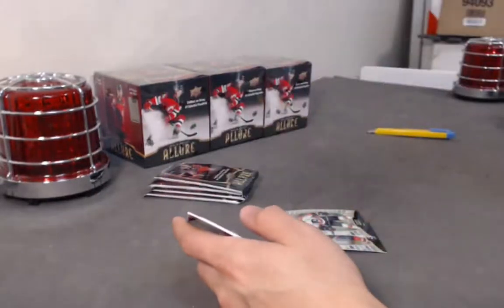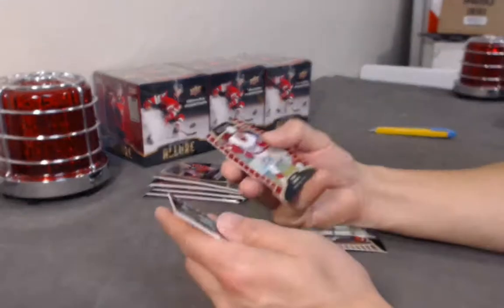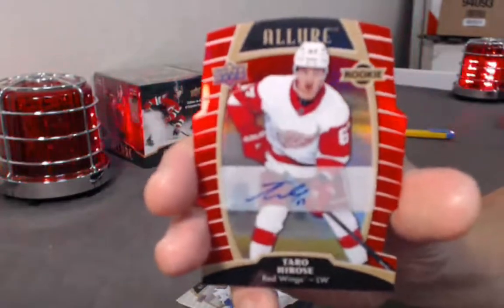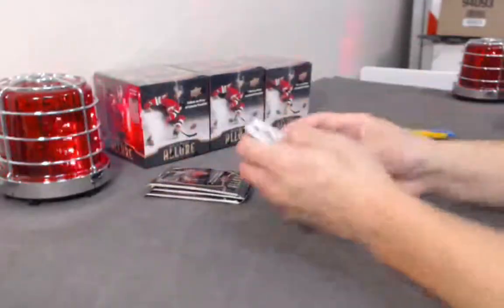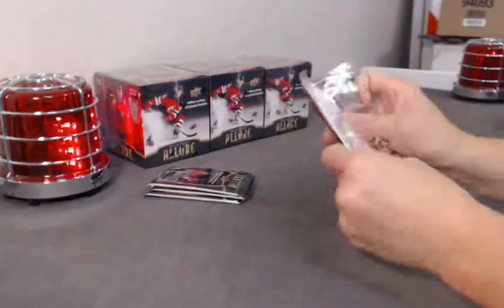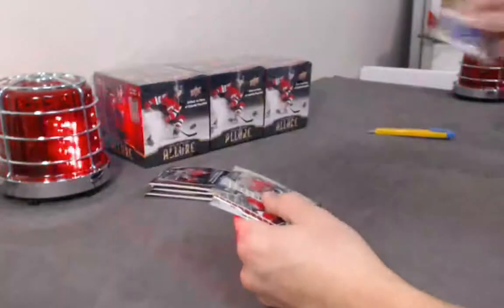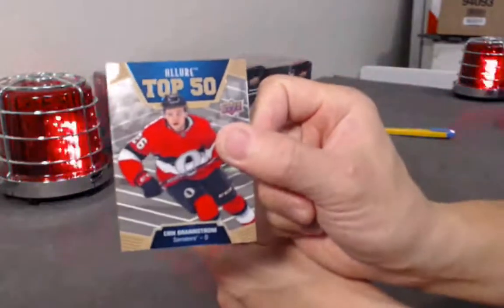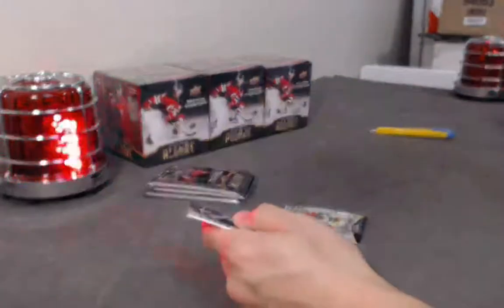Connor McDavid Winter Storm Warning. Red rainbow out of 349. Terrell Hiroshi. Wallstrom base. Rookie — Neon Brisebois base rookie. Eric Brankstrom top 50. Nate McKinnon red rainbow.